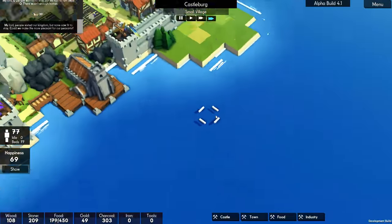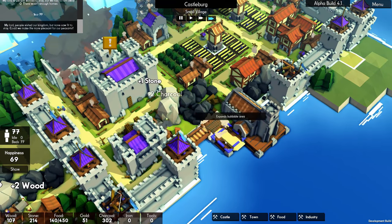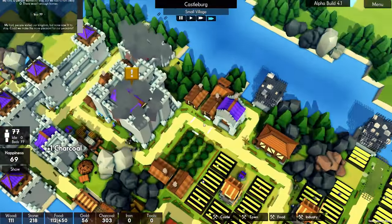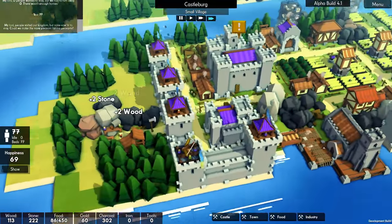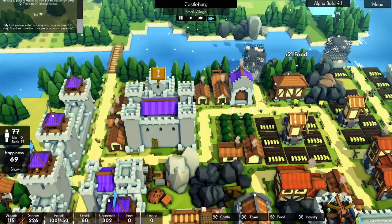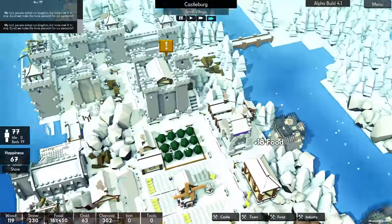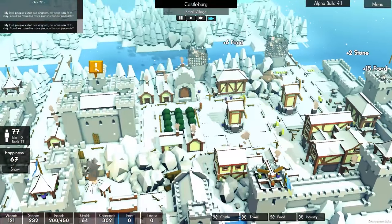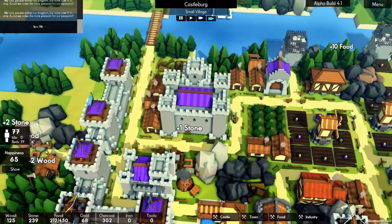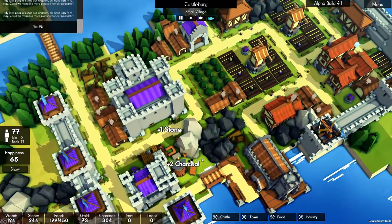Over here we can build out our path, and people can walk to the church. Perfect. The keep is on fire?! What the dickens just happened? I don't even think we can lose our keep — why was my keep on fire? I have no idea. Maybe the peasants are revolting and just setting my keep on fire. How scallywaggy of them.